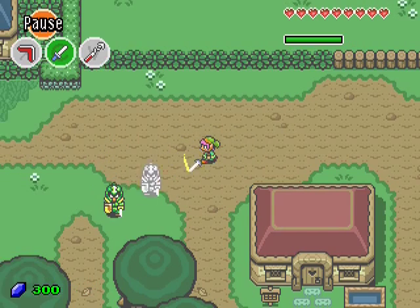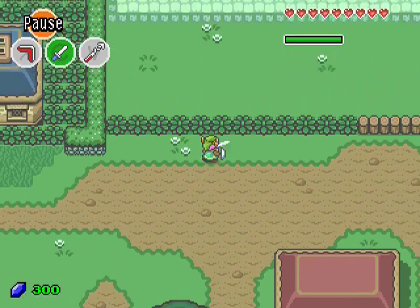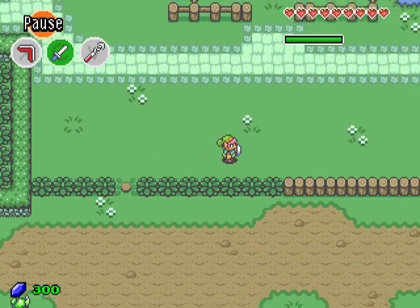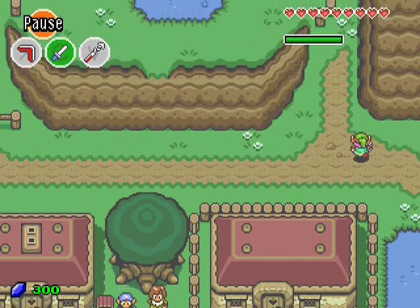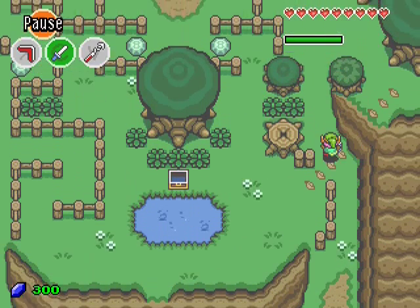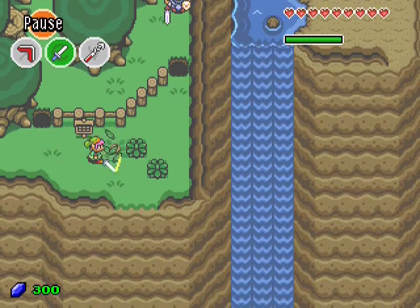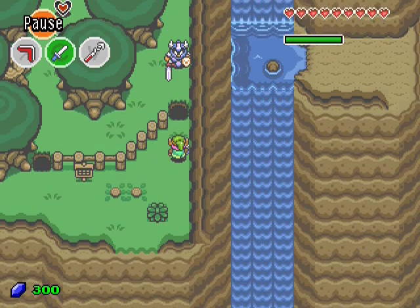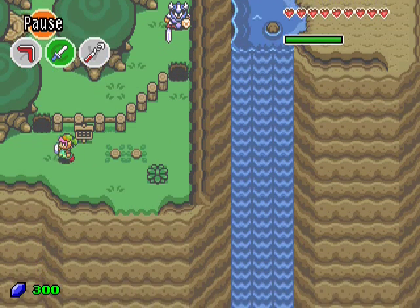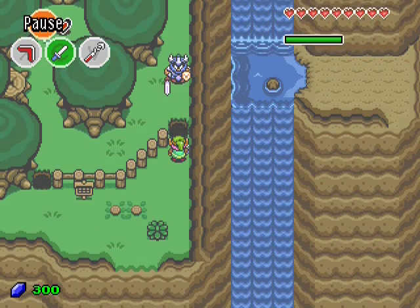What else can we do? Oh yes, there is something we can do. You're not exactly supposed to do it now, but it's fun. There is a piece of art there. Normally you cannot access it for now, but there is a trick.